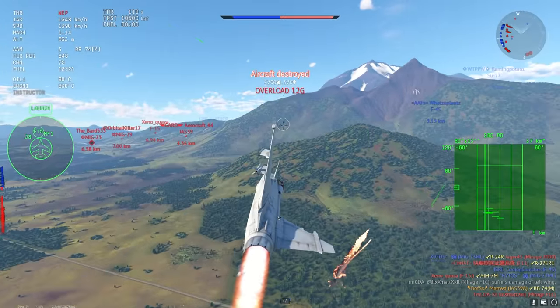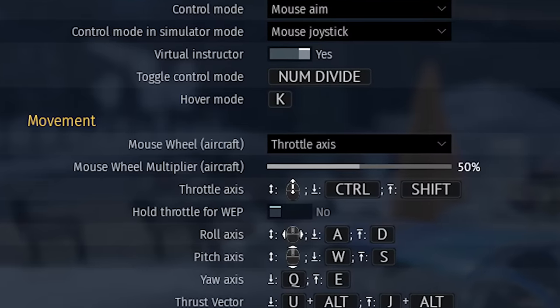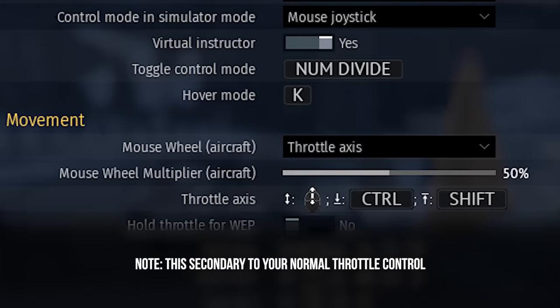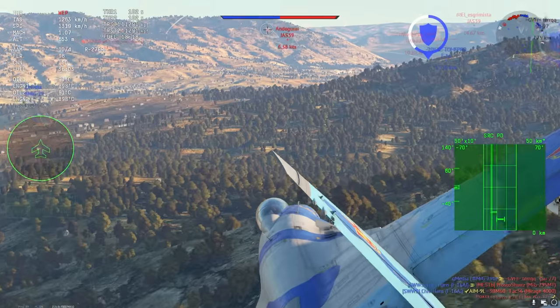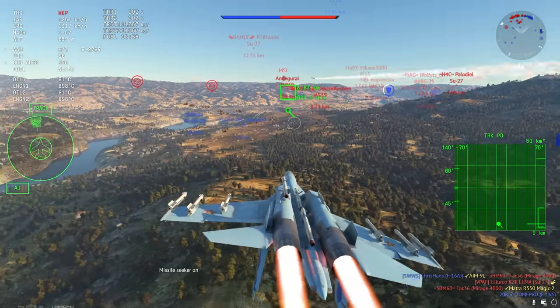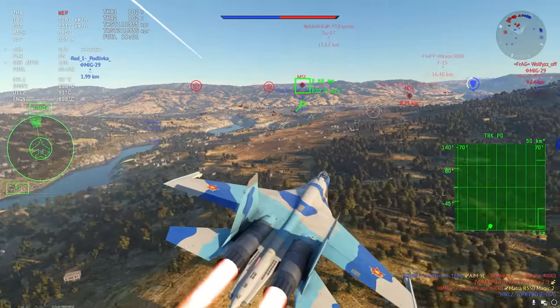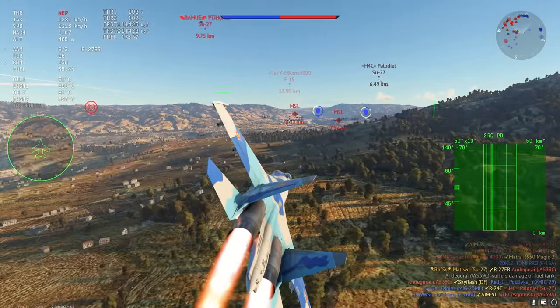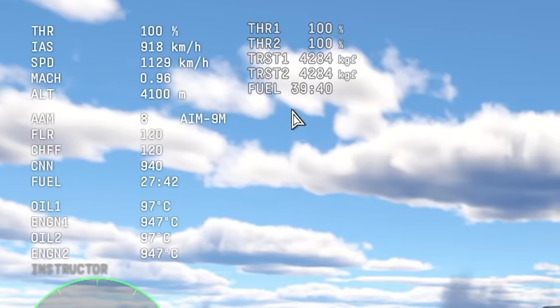By setting up your throttle onto your mouse wheel, or just any control input where you have nice precise control, you're actually able to activate your afterburner at a reduced capacity. The reason why it's not so obvious that this is actually a mechanic in the game is as soon as you enable even a small amount of afterburner, the game just switches your throttle percentage to wet. I've overlaid here what's actually going on.